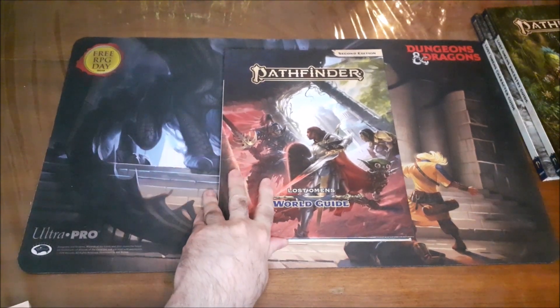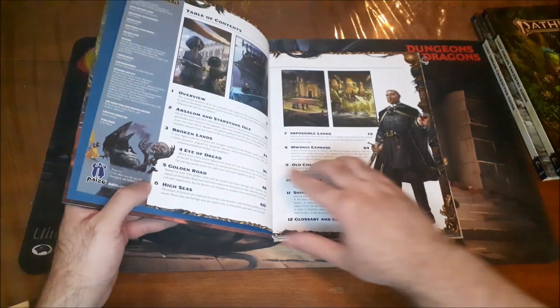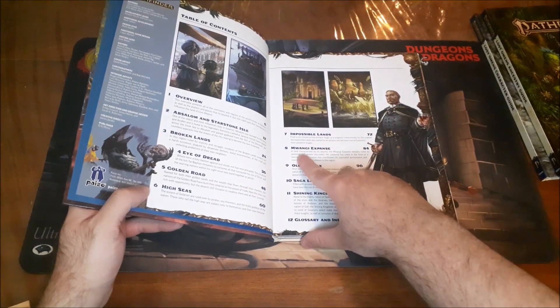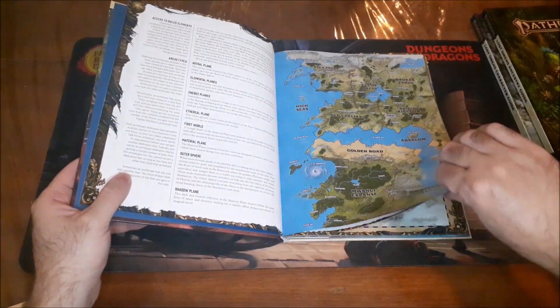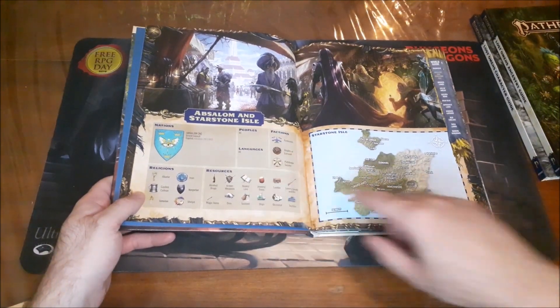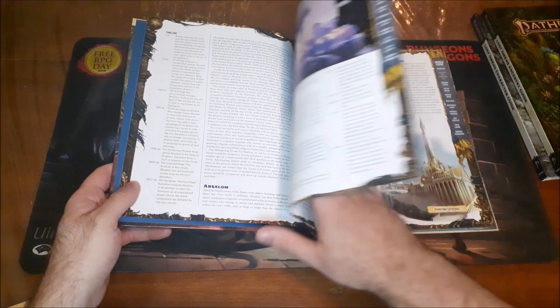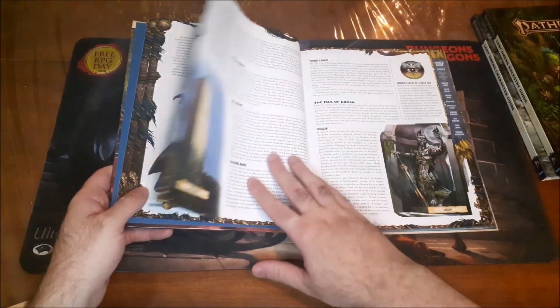This book is the Lost Omens World Guide. It's not really a full campaign setting — it's kind of a gazetteer that gives you a little bit of information about different areas in the World of Golarion, like Absalom and Starstone Isle, the Broken Lands, the Mwangi Expanse, and the Impossible Lands. For game masters, you get the resources that each location has in abundance, the factions that operate there, the different types of people and languages, the primary religions, and timeline information. If you wanted to have a focus on history, you could certainly do that with this.